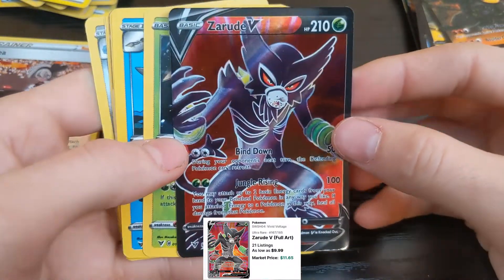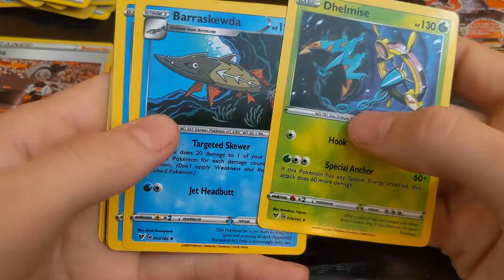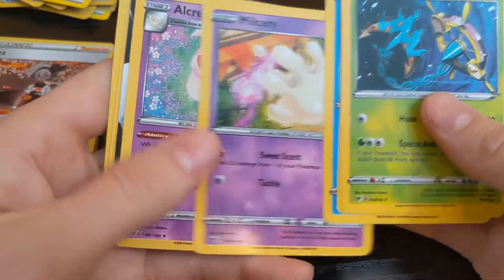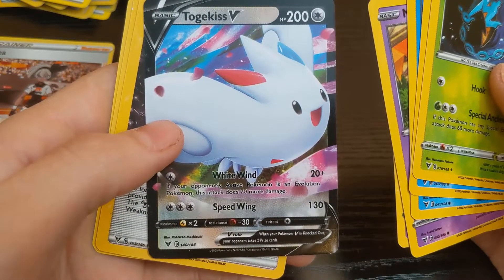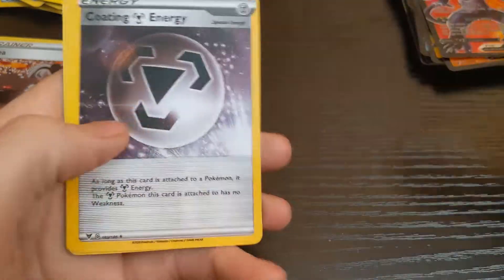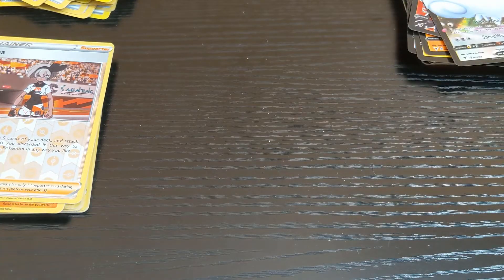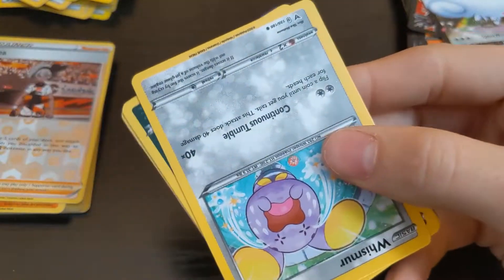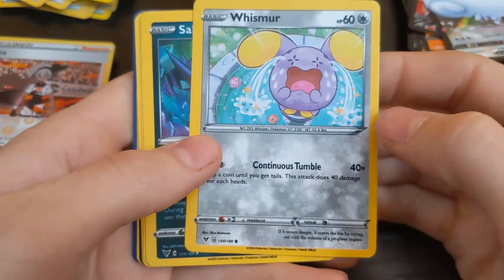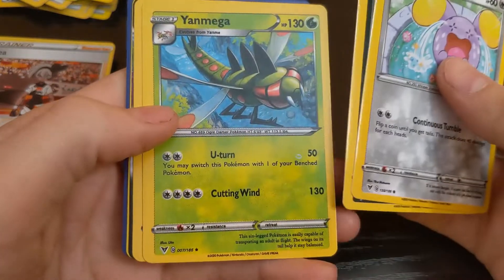Here we go, another one of these — Jungle Rising. Got the fish pack here, the glove, the snot ball, Togekiss, Mataz, energy, Stadium, Metang. Oh, we got a new Pokémon here — little crying elephant. Oh, I like that guy, that's cool.